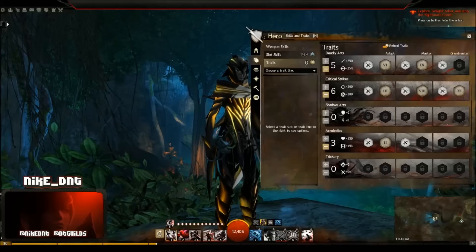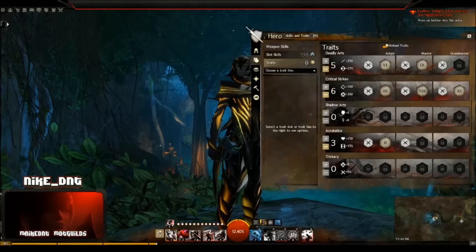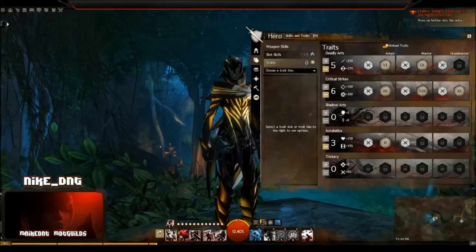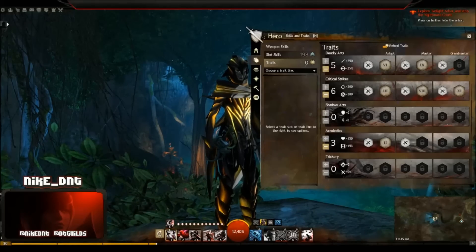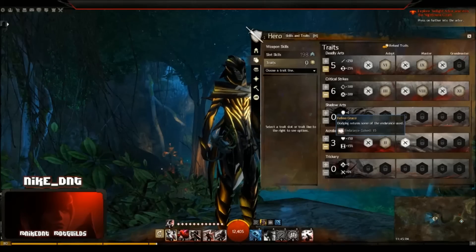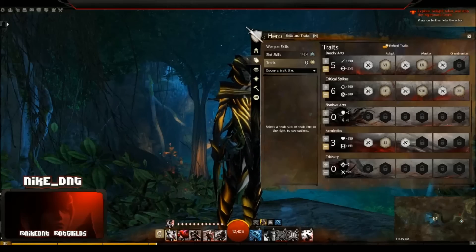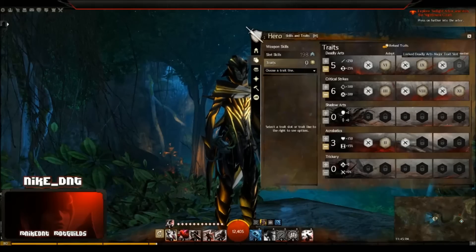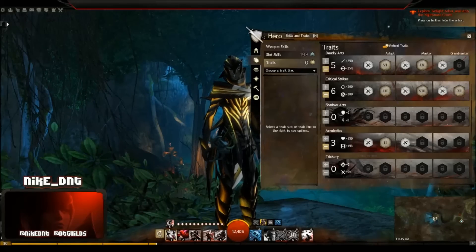Next is the Feline Thief. This trait selection produces noticeably less DPS than either of the first two builds, but trades that DPS for double the amount of dodges. In difficult boss solos or extremely poor pugs, this build makes a skilled thief effectively immortal. We remove one point from Deadly Arts, losing Revealed Training, and pick up three in Acrobatics to unlock Feline Grace, which returns half a dodge every time you dodge — essentially giving you two extra dodges. If you're a good thief and know what to dodge, this will make you effectively immortal even without an energy sigil.